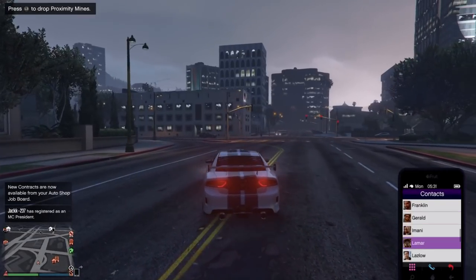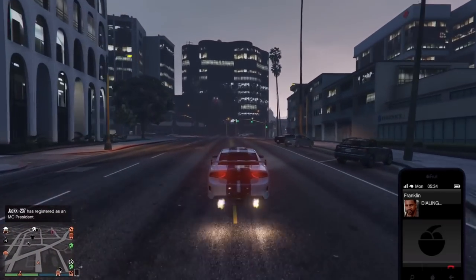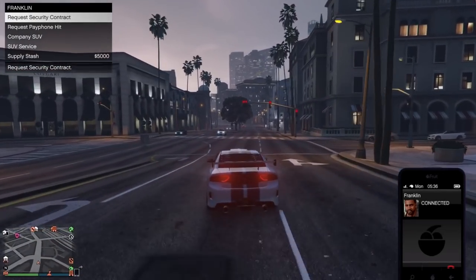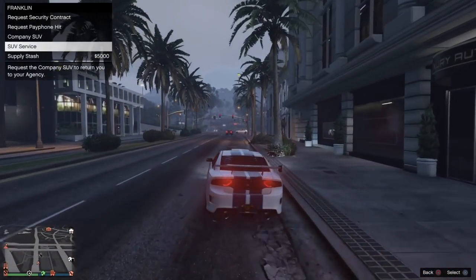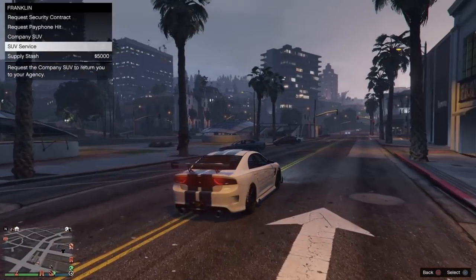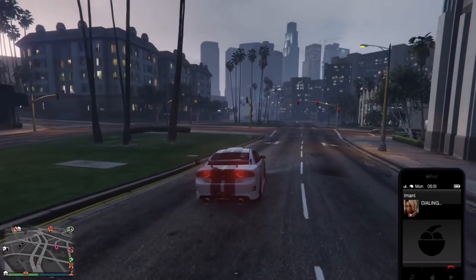When you are outside, you will have two new contacts: Franklin and Imani. If you call Franklin, you can request a security contract, a payphone hit (after you've done the first one), and a company SUV service — basically an SUV that takes you to the agency. You can also request a supply stash, which is basically an ammo drop.